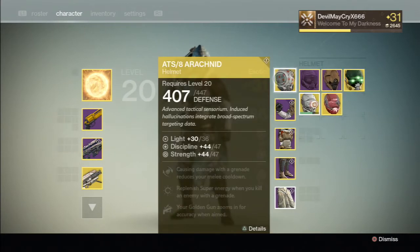Alright, the ATS/8 Arachnid helmet — exotic, coming in for the Titan Hunter for some defense. Out of 400, currently at 447. Advanced Technical Sensorium: induces hallucinations and integrates broad spectrum targeting data. Light 30 out of 36, discipline 44 out of 47, strength 44 out of 47.